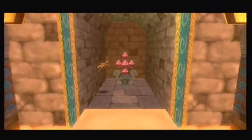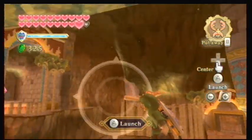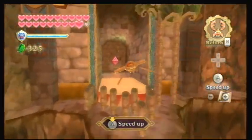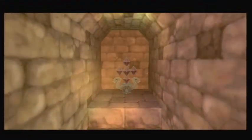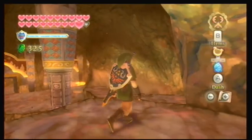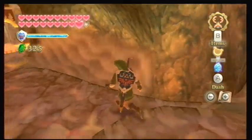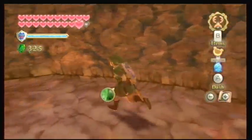This is the middle switch, and thus the second one you should hit. Then you end with this one. I recommend launching the beetle from up here for both of them — it's just easier, in my opinion. The door opened up. Now we head back and pass through the door.